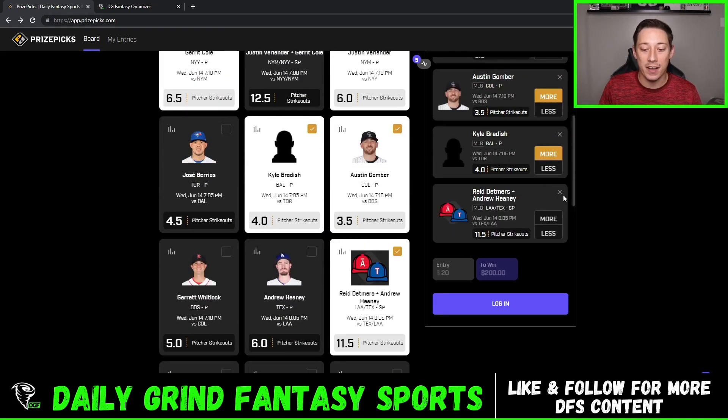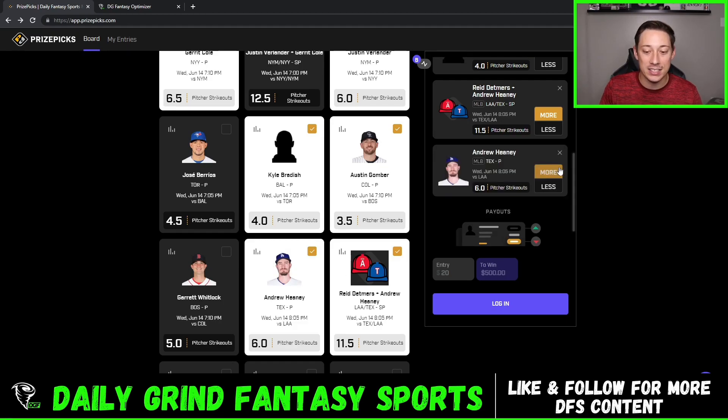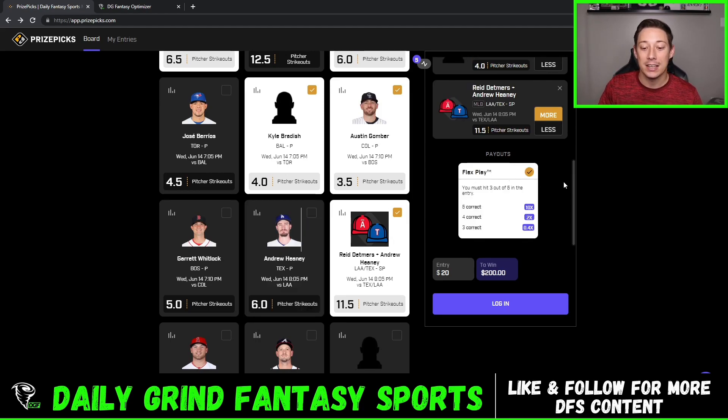However, once you get to five picks, you're only going to be able to flex play. Same thing with six. So six flexes — 25x is your max payout. Five flex — your max payout is going to be 10x, and that's if you get all of them correct. However, with the flex play, if you miss one, you can still win extra money on both of those slip types. And in fact, if you miss two and get three correct, you win back some of your money. So that's the advantage of a flex play.